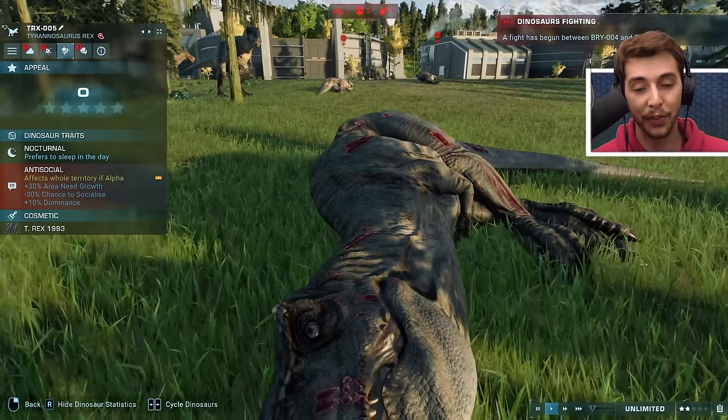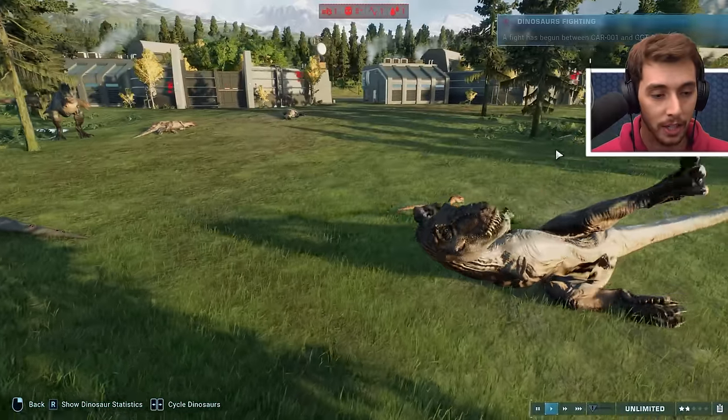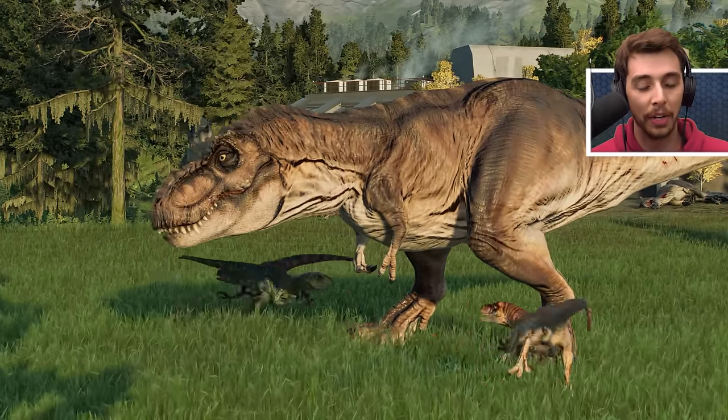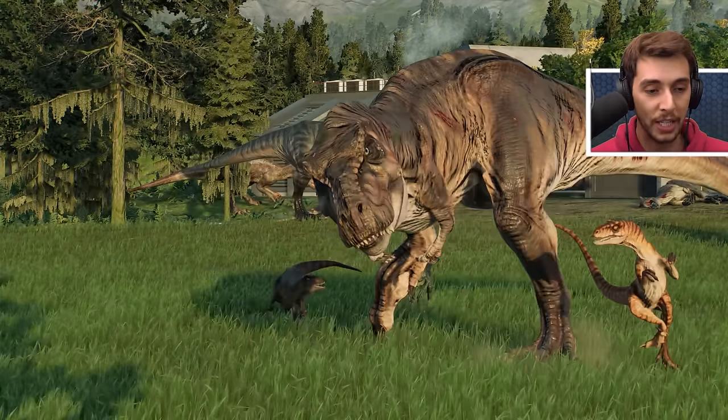Cryolophosaurus killed by Scorpius Rex. Amargasaurus killed by Scorpius Rex. Camarasaurus killed by Scorpius Rex - everything killed by Scorpius Rex! It has five victories and seven prey kills plus three actual dinosaur kills. The original T-Rex killed by an Aquacanthosaurus. The raptor squad is trying to take on Rexy - she managed to take them on 20-odd years ago but can this one actually do it?